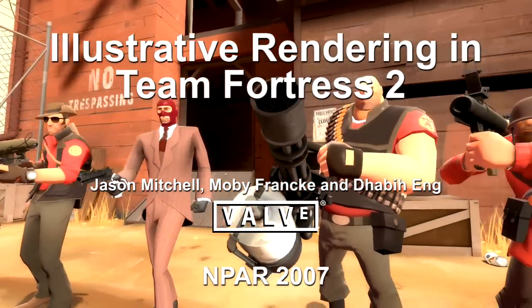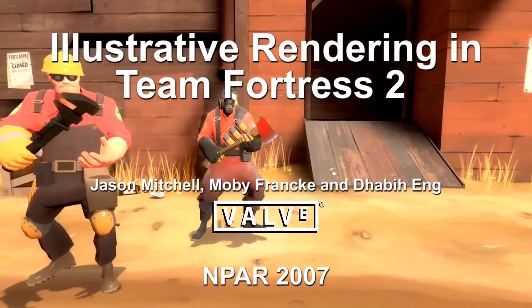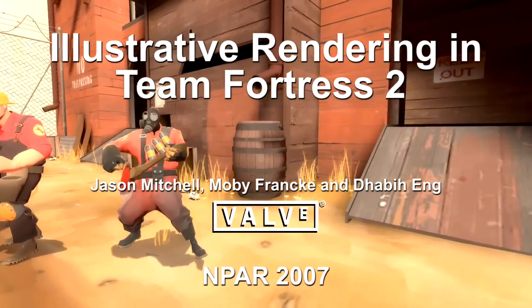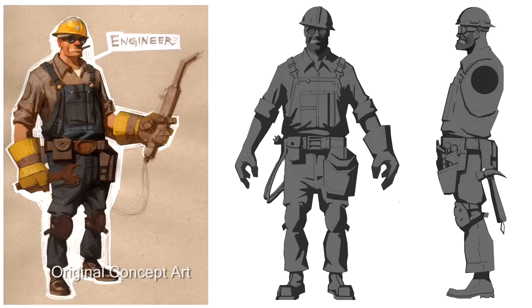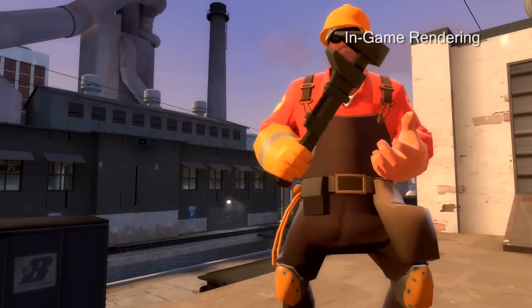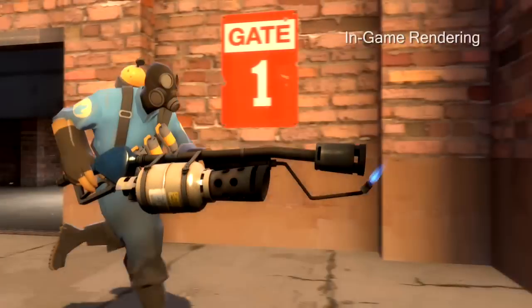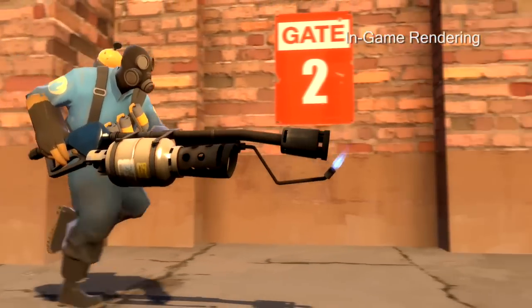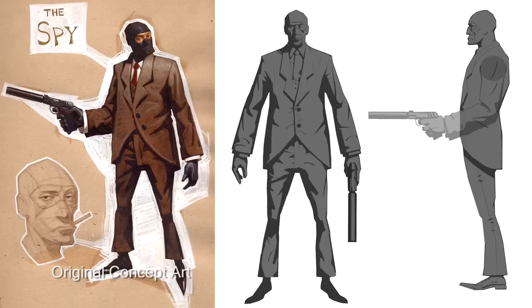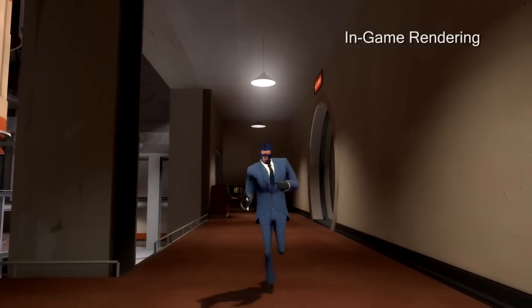In this paper we present a set of artistic choices and real-time shading techniques which support each other to enable the unique rendering style of Team Fortress 2. Heavily influenced by early 20th century commercial illustrations, the 3D models and shading algorithms in Team Fortress 2 work together to quickly convey geometric information using rim highlights as well as variation in luminance and hue, so that players are able to quickly identify other players in the game and assess the possible threat.